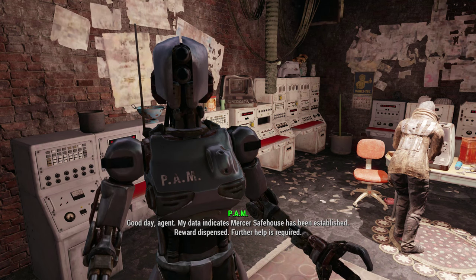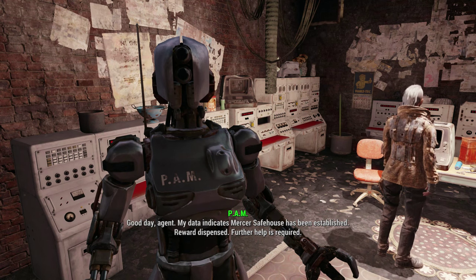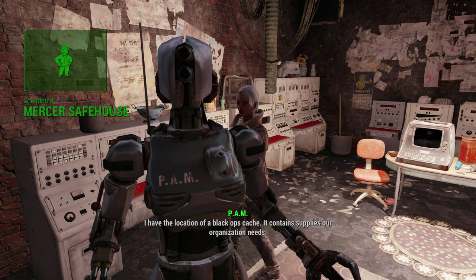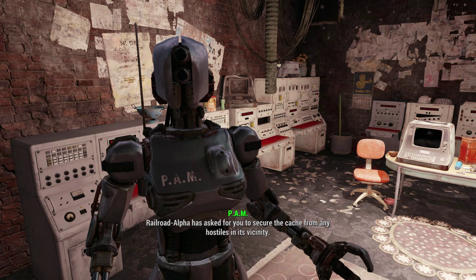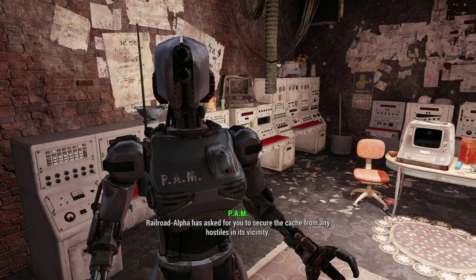Setting human-machine interface to 100%. Good day, Agent. My data indicates Mercer Safehouse has been established. Reward dispensed. Further help is required. I have the location of a Black Ops cache. It contains supplies our organization needs. Railroad Alpha has asked for you to secure the cache from any hostiles in its vicinity.